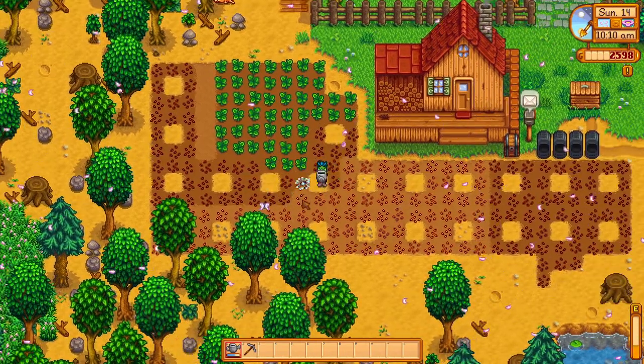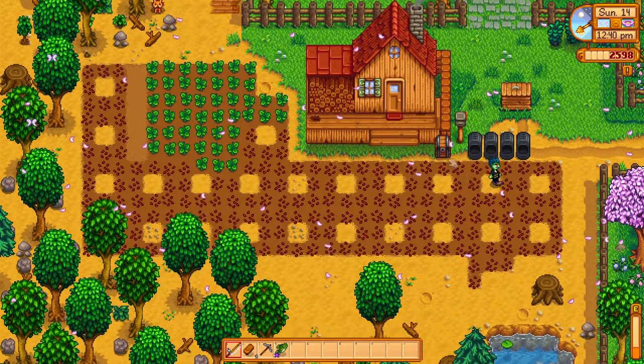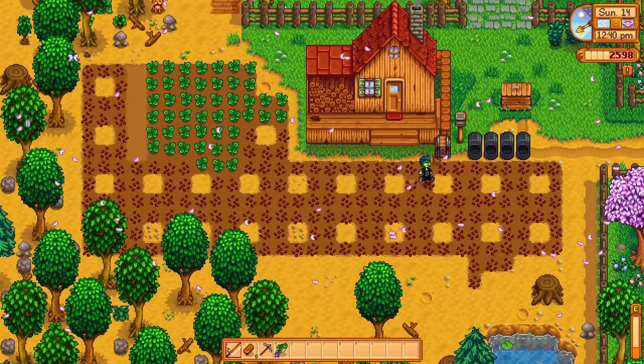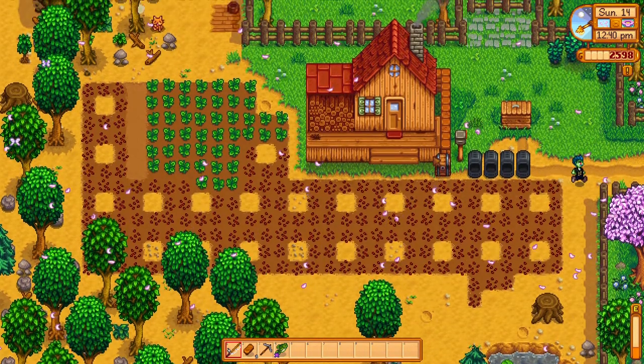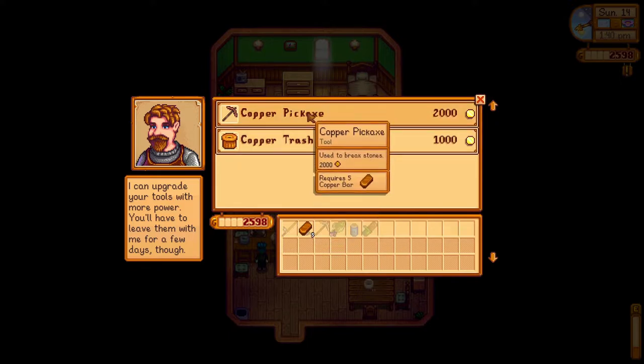Day 14 is pretty basic. Water your plants and grab 5 copper bars that you should have already smelted, and head to Clint's. Along the way check your trash cans and foraging spots. If you have time after watering plants, and if optimal you've already reached level 6 farming and have some sprinklers — unlike myself.